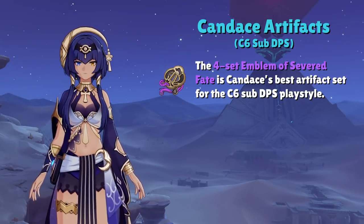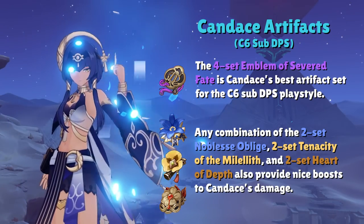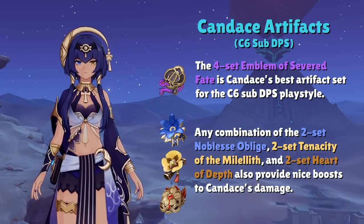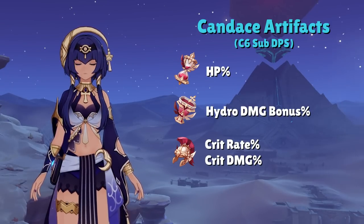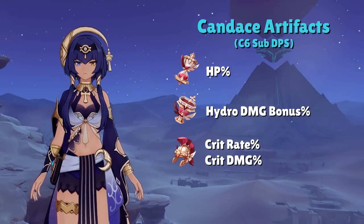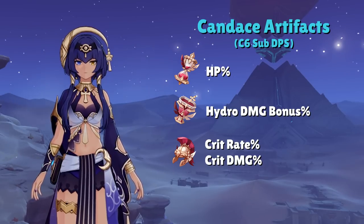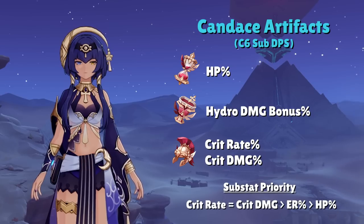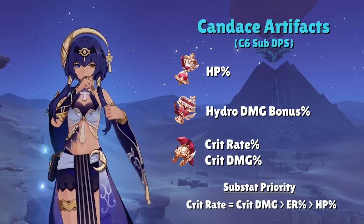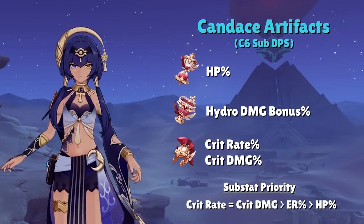Other damage options include any combination between the 2-set Noblesse, 2-set Husk of Opulent Dreams, and 2-set Tenacity of the Millelith. None of these combinations are going to be nearly as good as the 4-set ESF, but they're still pretty close and extremely solid on Candice. Artifact stats for the sub-DPS build will be HP% in the Sands, Hydro Damage Bonus in the Goblet, and Crit Rate or Crit Damage in the Circlet. It should be expected that you're gutting her support capability in exchange for personal damage. With this build, her buff will be decent, but don't expect it to be anything gamebreaking. Substat focus is Crit Rate, Crit Damage, Energy Recharge, and HP% — get as much Energy Recharge as you can, because with the 4-set ESF it's imperative that you get as close to 200% Energy Recharge as possible.